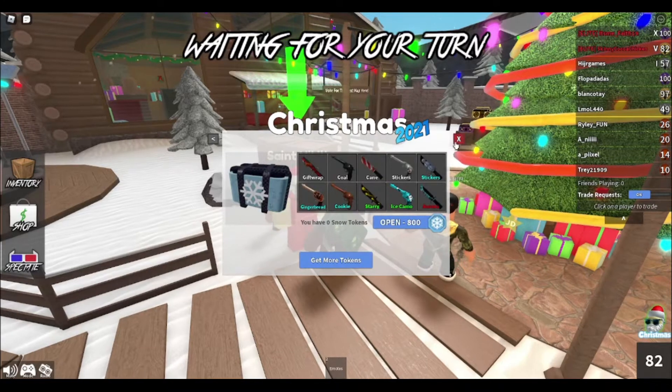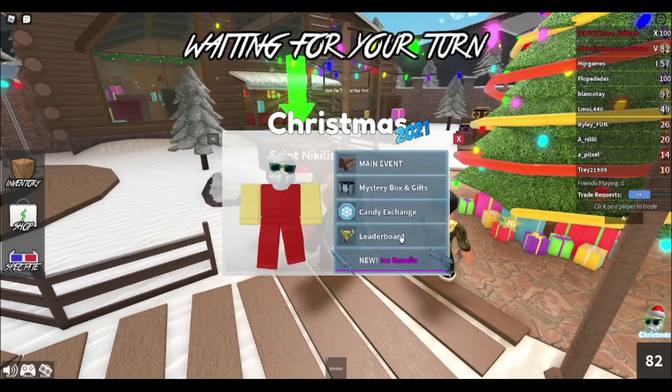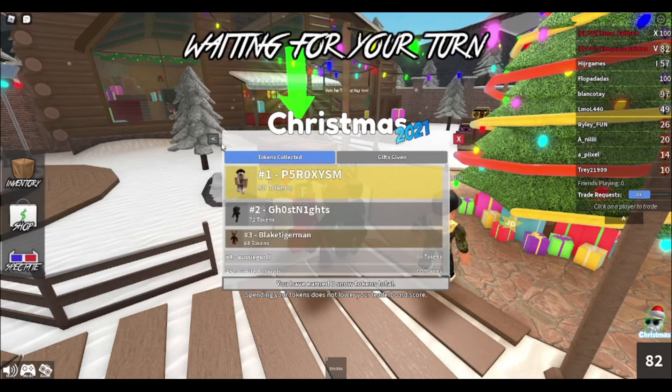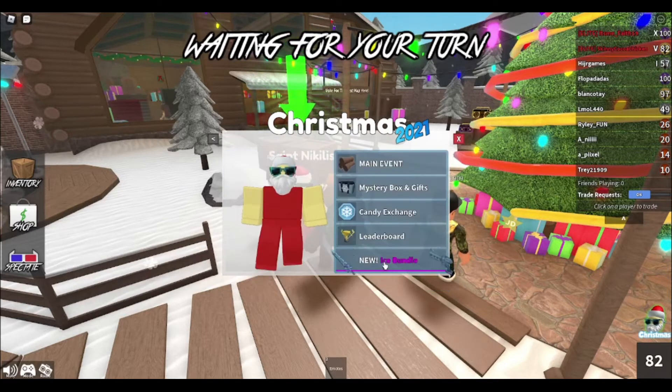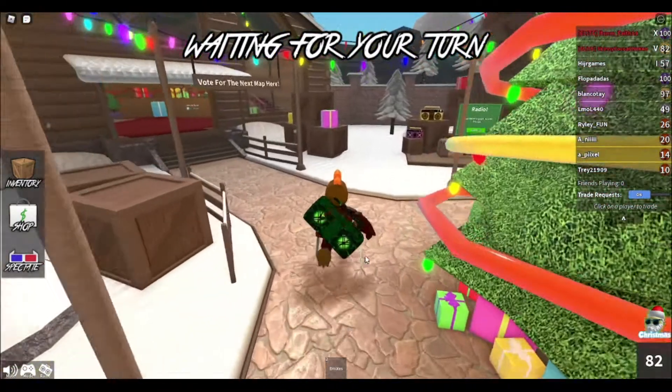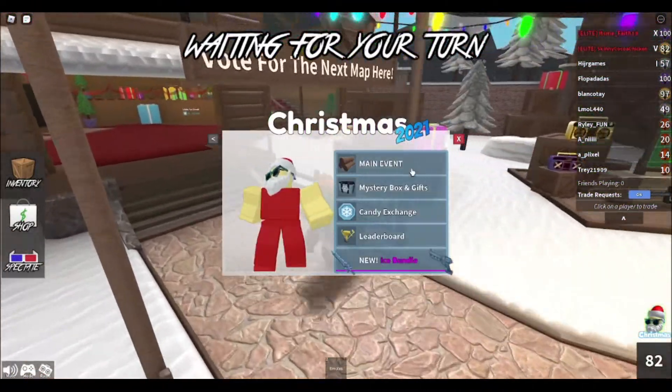We got the gifting center like last year, gift other things, the Christmas box, and the candy exchange. We already have a leaderboard and there's 80 tokens. We also got a new bundle — ice flake, ice beam — and it costs almost 4,000 Robux, but there are some nice items in there.